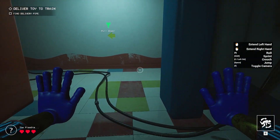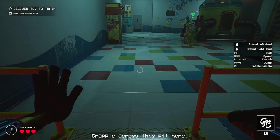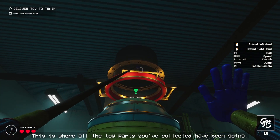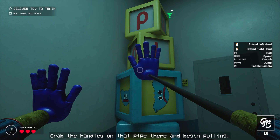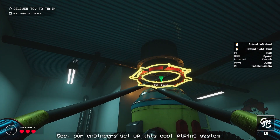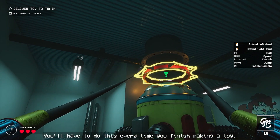That was close. Yeah, be careful — those doors don't hold shut for long either. Move it, crackle across this pit. Alright, here's the machine. This is where all the toy parts you've collected have been going. Now you've got enough for the whole toy — grab the handles on that bike there and begin pulling. Our engineers set up this cool piping system that'll suction the toy straight from this machine right onto the train. You'll have to do this every time you finish making a toy.